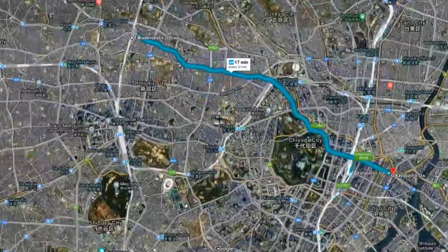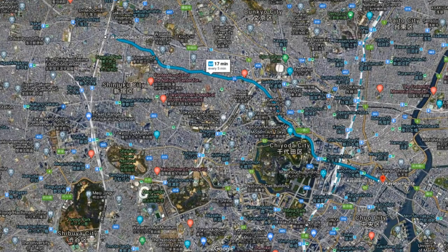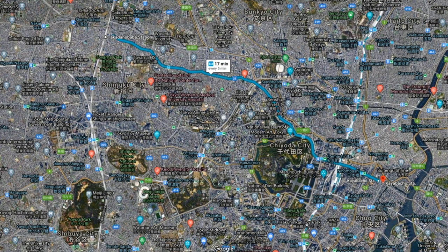Step 3: Once again, take the Tozai line to Kayabachou station and go to the ticket gate. Take exit 4A and go down the stairs. Scatter 10 pieces of rice here.